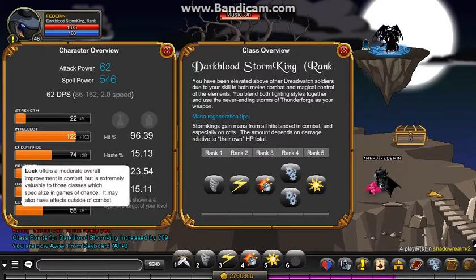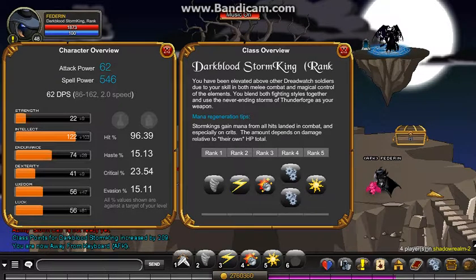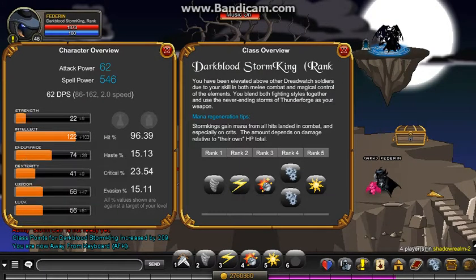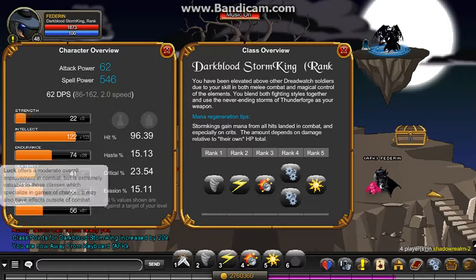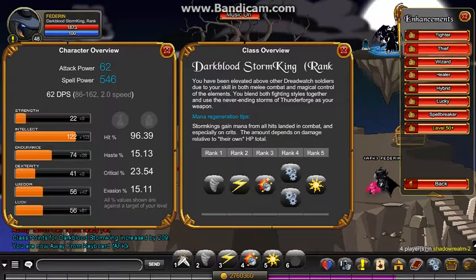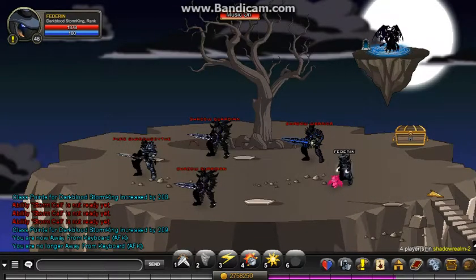Ability five does a lot of damage and if the enemy is Thunderstruck or Shocked it'll do even more damage on top of that. The rank four passive increases damage by 10 percent and crit by 10 percent. I went all intellect or all wizard except my weapon. I recommend all wizard if this is the class you're going to use.